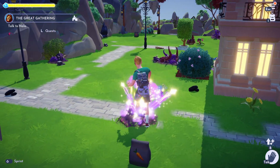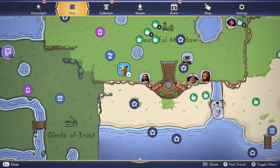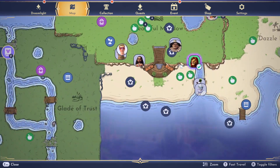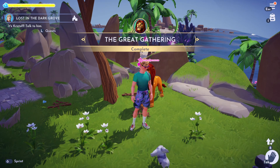Once you've fed all the animals and planted your carrots, go talk to Nala. Then return to Simba one more time, and after a quick chat that will be The Great Gathering quest complete.